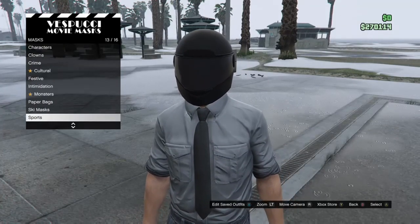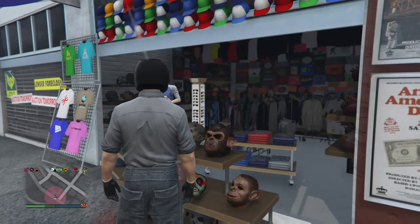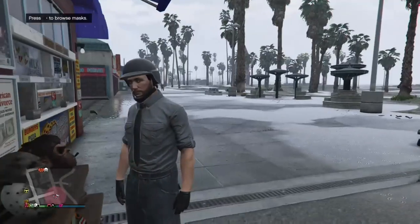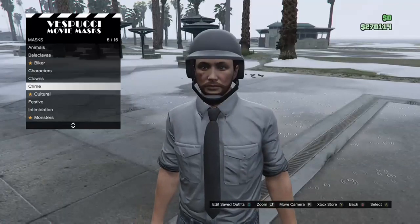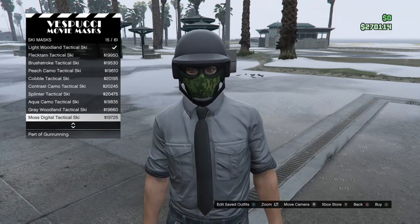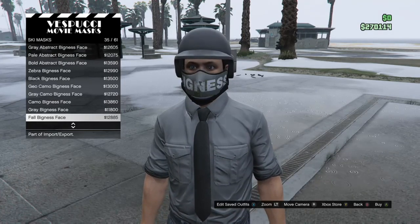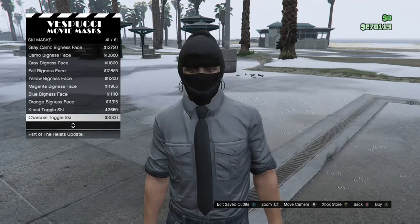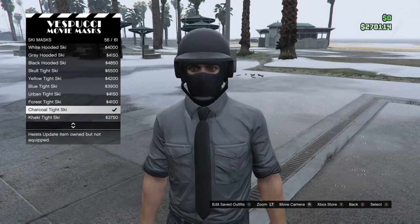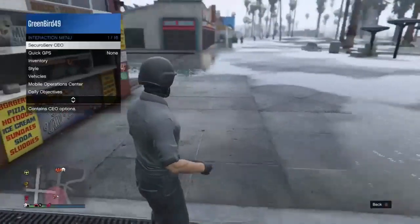Then you want to head over to the mask shop and scroll down to ski masks. I need to take my helmet off so you can see the masks. Go down to ski masks and scroll down to almost the bottom of the list — it should be called a black tights charcoal tight ski mask.